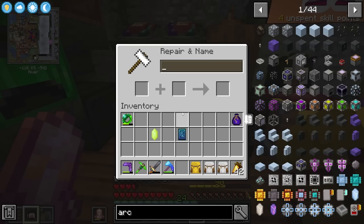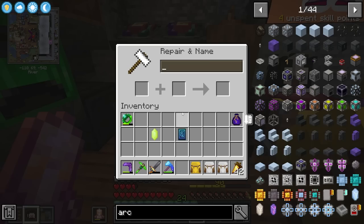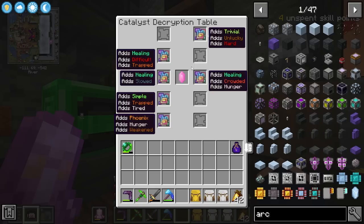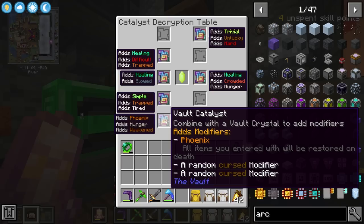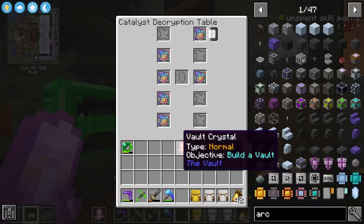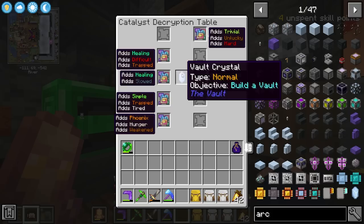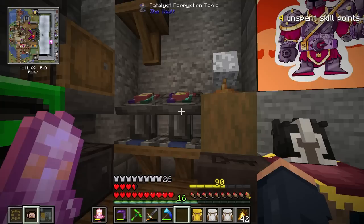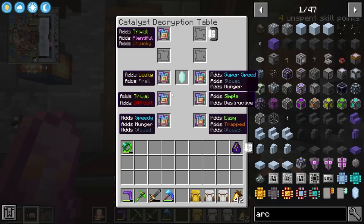I'm going to jump back into an architect vault. This time I kind of know how this works, so I can take a crystal and apply a build vault to it. I can apply stuff like this right here, which would give me phoenix, hunger, and weakness in the vault. I can also put trivial in there, or healing, difficult, slowness - there's all kinds of cool stuff. Phoenix would be nice because all the items you enter with will be restored on death. I just want to use up what we currently have available without putting anything crazy on here.